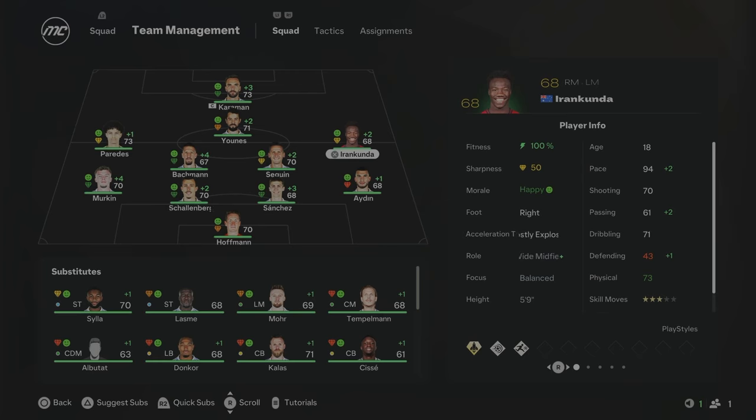Paredes and Irankunda are on the wings, with 94 pace on the 18-year-old. I think those two are going to be really key for us to try and get promotion this season. Yunez is our central attacking midfielder, 71 overall, 31 years of age — probably going to have one season with us. Karaman is going to be the striker; similar to Yunez, but he'll have one more season before potentially being replaced by a new transfer.